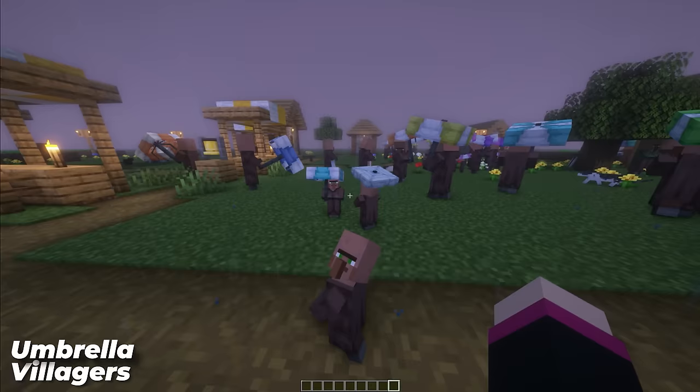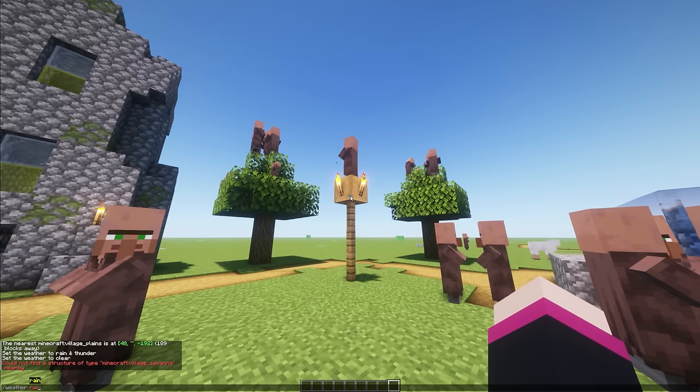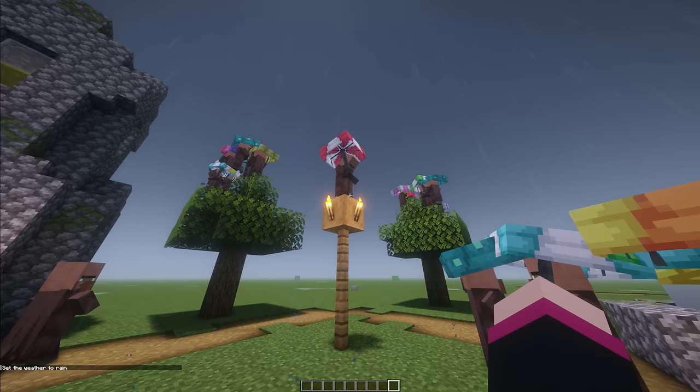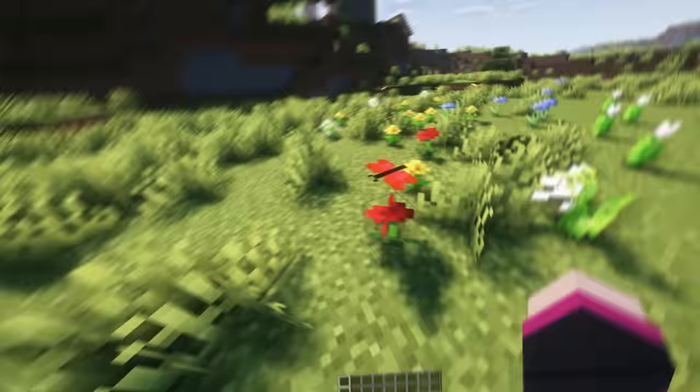Have you ever wondered how villagers protect themselves in the rain? Well, villagers will upgrade their pullout game to pull out umbrellas. Umbrellas also act as lightning conductors, so the plague has officially started in this village. I did not mean for this to happen. Run kids! Villagers now pull out umbrellas as soon as the rain starts, with great animations and over 50 different designs. Each villager can have their own umbrella to suit any paradise they are in, and with the umbrellas being square, they fit into the world so well.